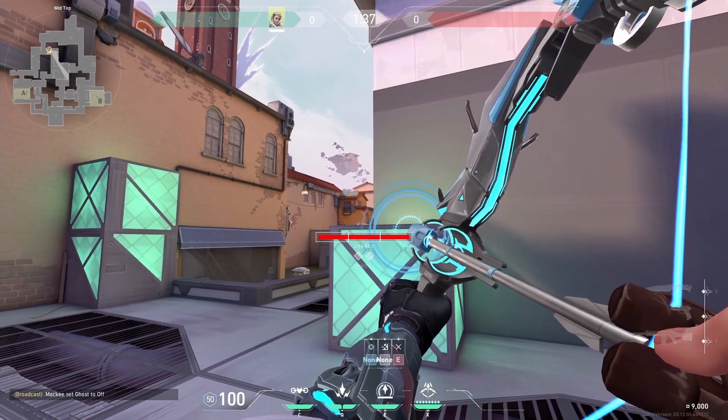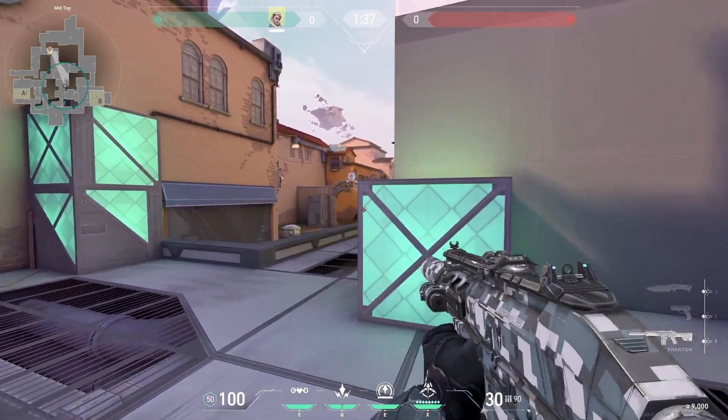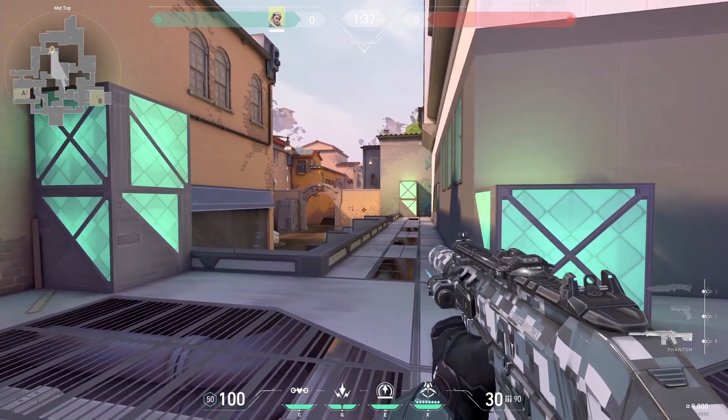The best recon dart for mid is on this corner. If you hit the corner exactly, it will reveal the pockets towards the enemy spawn and you can get wallbangs.